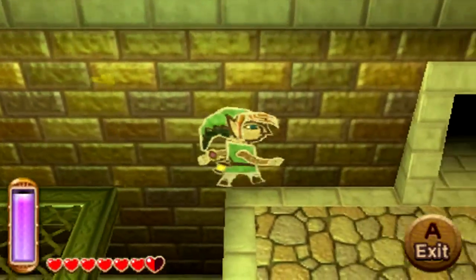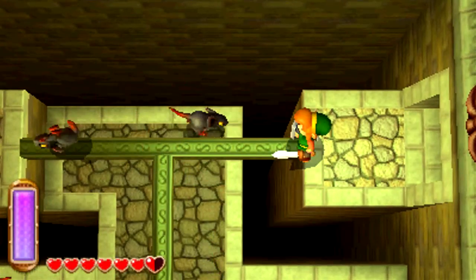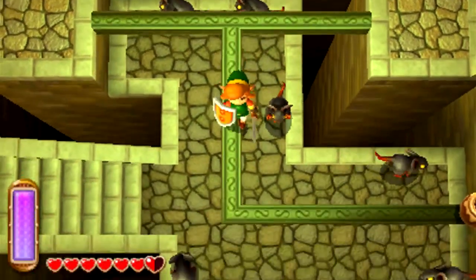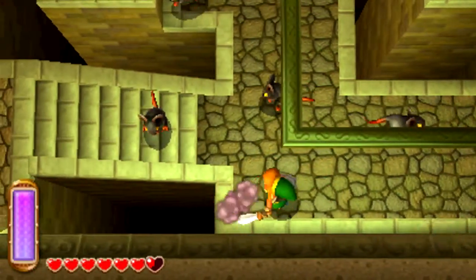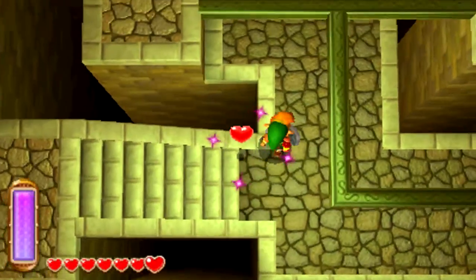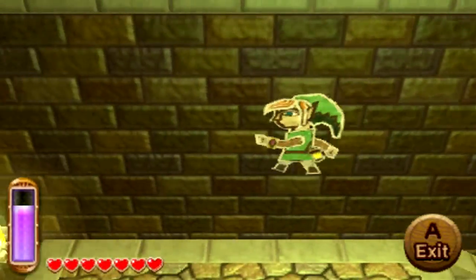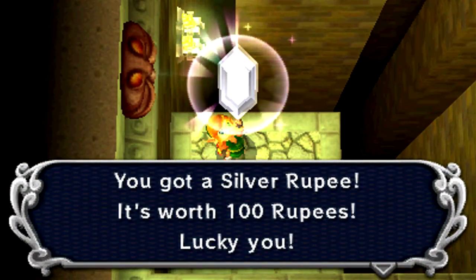We can head over this way into this room here. A tightrope! We got more monster guts — that's nice. Watch for the tightrope, and we can just drop down now. More monster guts, and a rupee. That leads over here — and this is how we get to that treasure chest. We need to merge there, and we get a silver rupee — another 100.